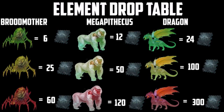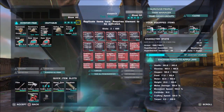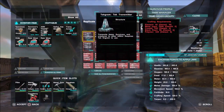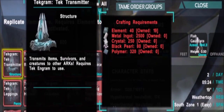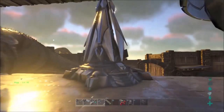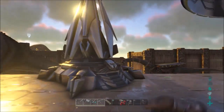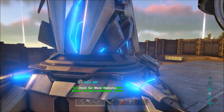The second thing you're probably going to have to craft with Tech Tier is the Tech Transmitter, for 40 element, 2,500 metal, 250 crystal, 80 black pearls, and 320 polymer. This is one of the things you'll probably want when you want to switch over to a second server — because you can keep some of your dinos. Pretty neat.